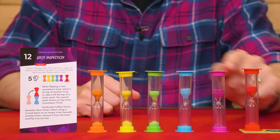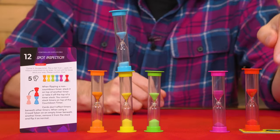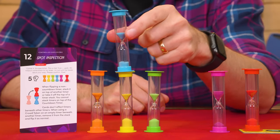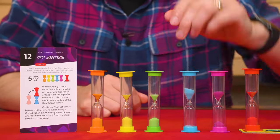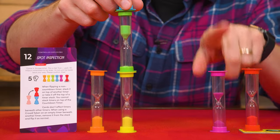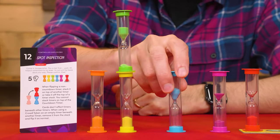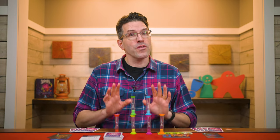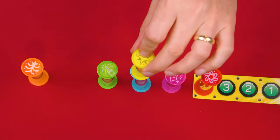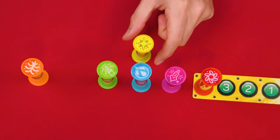With this event, when flipping any timer except red — which is the countdown timer in this scenario — you must stack it on top of any other timer, again except red. Or you can flip a timer that is on top of another timer and set it on the table. You can also stack a timer on top of another stack like this. The only thing you can't do is flip a timer that's already on the table and then leave it on the table. Only if it's already on a stack can it be put back on the table when it's flipped. Other events will allow for stacking timers too. Just be aware, cards you play from your hand never affect timers that are under other timers — just ignore their symbol on the card you played. If you're having trouble stacking timers, feel free to arrange them side by side in a column, treating them as stacked, just make sure you know which end of the column is the top of the stack.